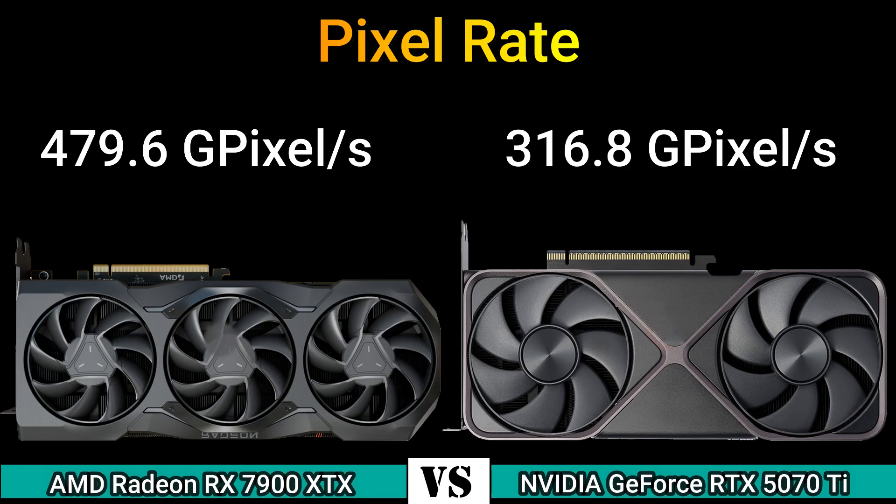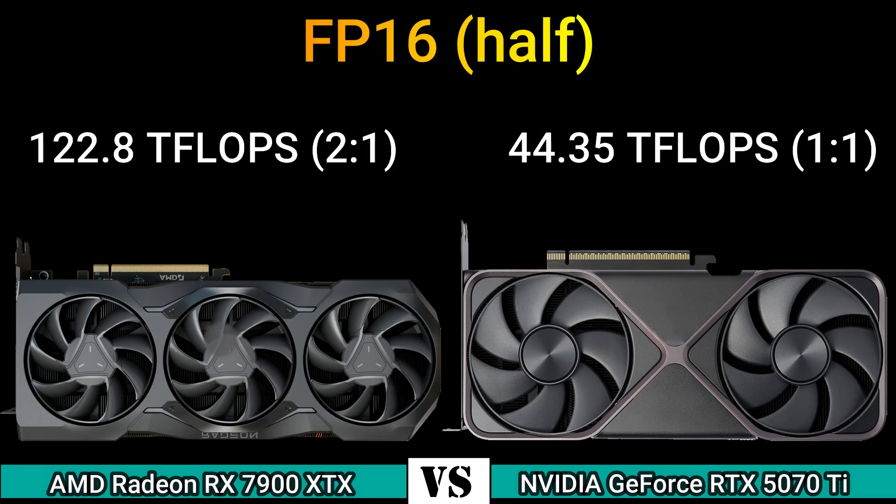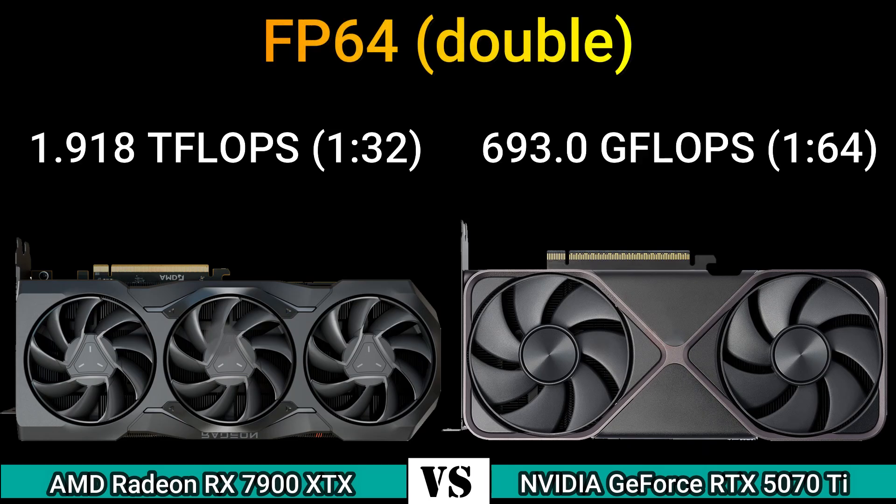Pixel rate: 479.6 GPixel/s and 316.8 GPixel/s. Texture rate: 959.2 GPixel/s and 693.0 GPixel/s. FP16 Half: 122.8 TFLOPS (2:1) and 44.35 TFLOPS (1:1). FP32 Float: 61.39 TFLOPS and 44.35 TFLOPS. FP64 Double: 1.918 TFLOPS (1:32) and 693.0 GFLOPS (1:64).